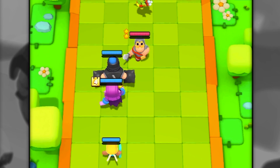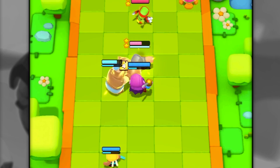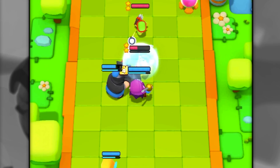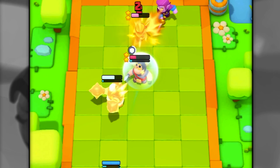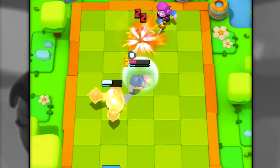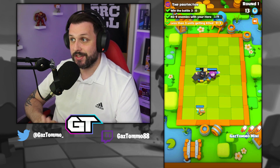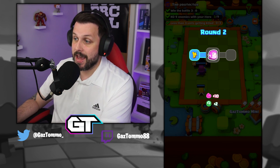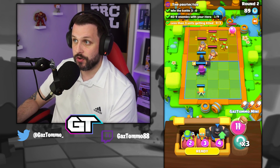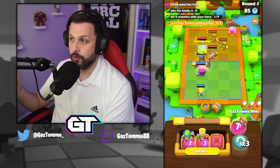We've got the Mega Knight, Countess, and healing ranger against their two-star speed goblin and two-star knight. Countess does her work, teleports to the back of the board - taking out the elixir battle counts as a kill. Healing ranger puts life back into the Mega Knight, Countess takes out three enemies in the first round and we haven't lost a mini.